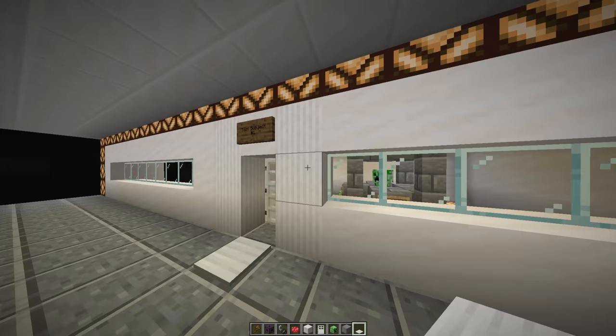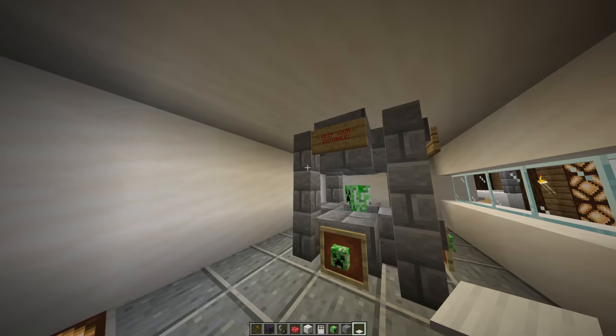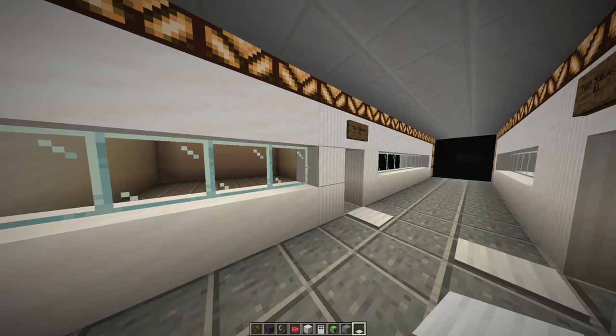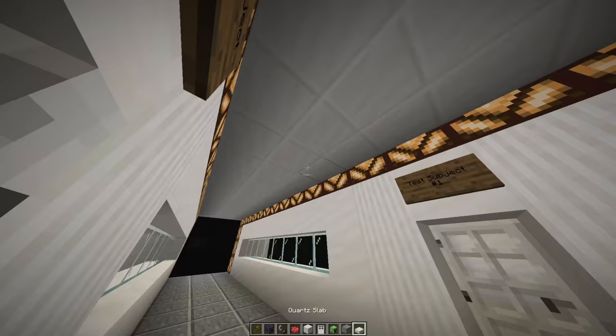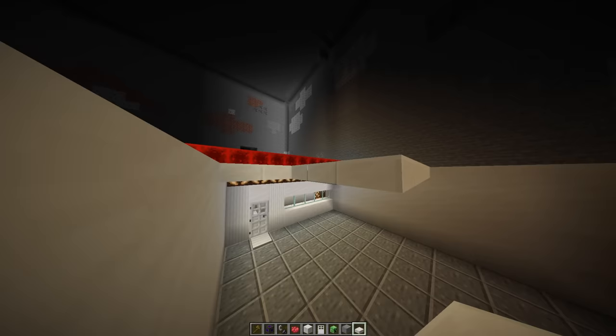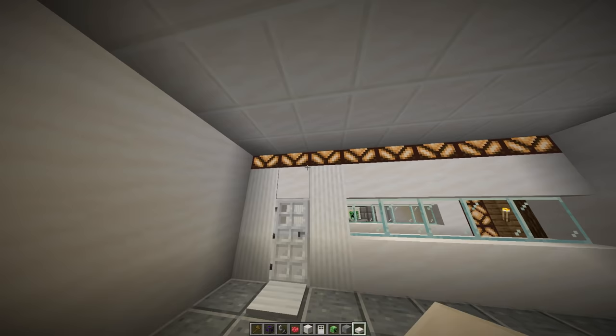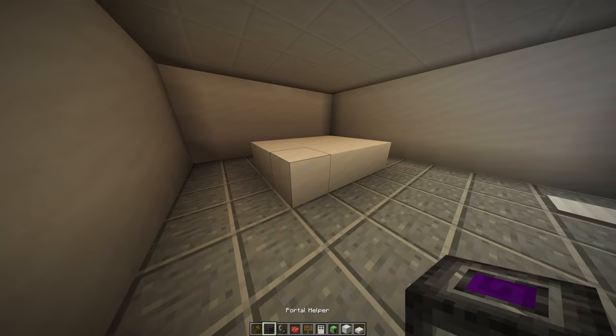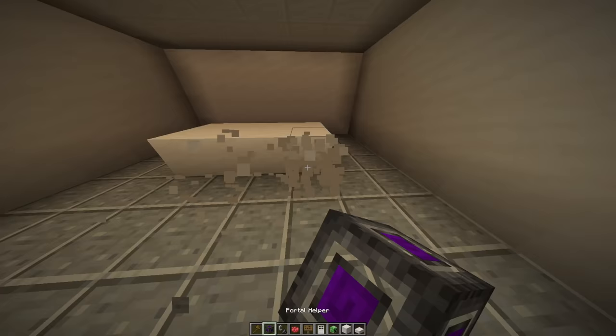So I made my first room with test subject number one — this is a creeper. Obviously you have to keep your distance so he doesn't blow up. I just wanted a room you can look into with a creeper sitting in there. In here I want to make a potion room, because it's a lab — they research things, and I want them to research potions as well. This mysterious thing in the Minecraft world which can give you effects that are inhuman. How does it work? This lab is doing research on it, trying to figure out just that. So this will be potion room number one. Can we make something here with the immersive portals mod?